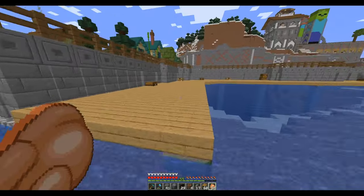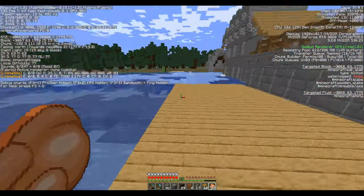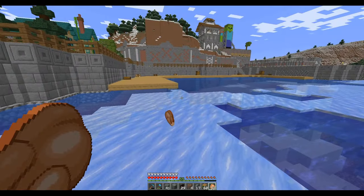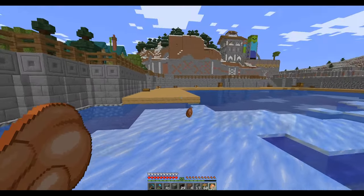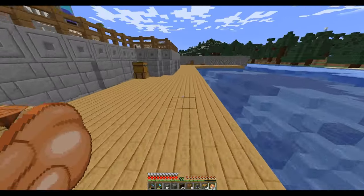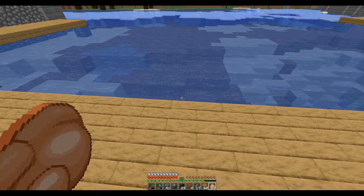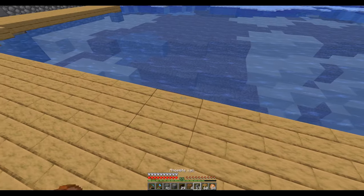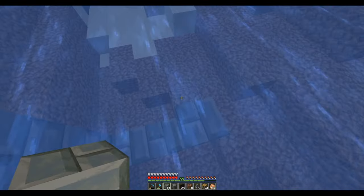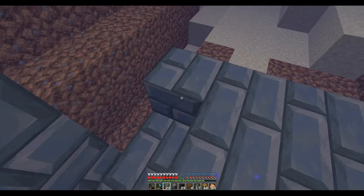Let me check our biome — yes, this is taiga so it's not frozen, but this is frozen river so it is frozen. That's kind of weird. So I think what I want to do — I've got one little thing I'm going to do and then we're going to be done — I'm going to put a crane here. I thought I might need a crane to load and unload things.